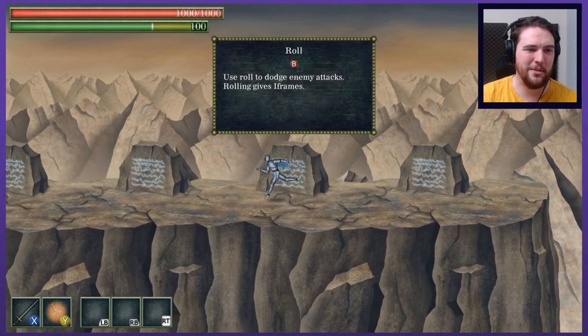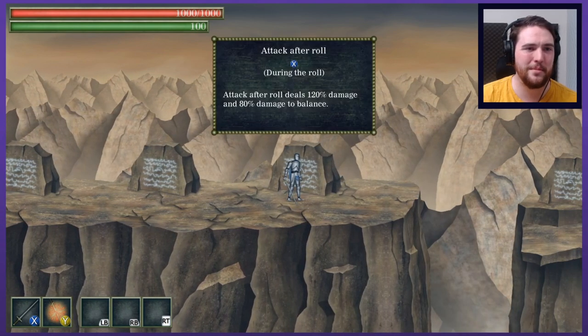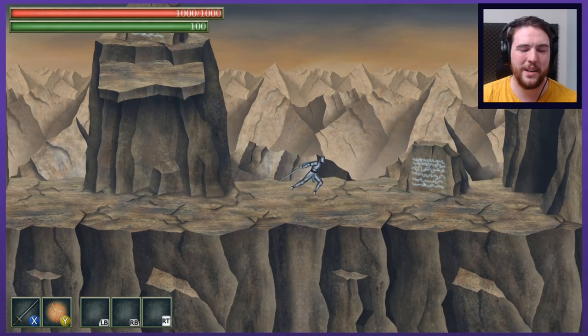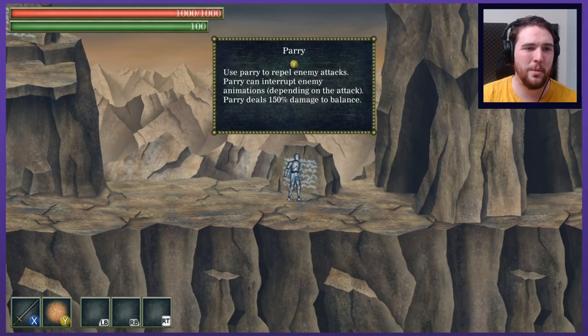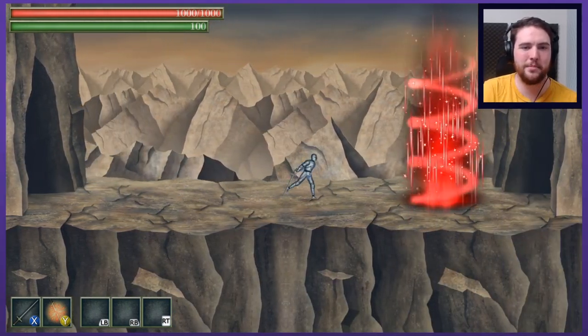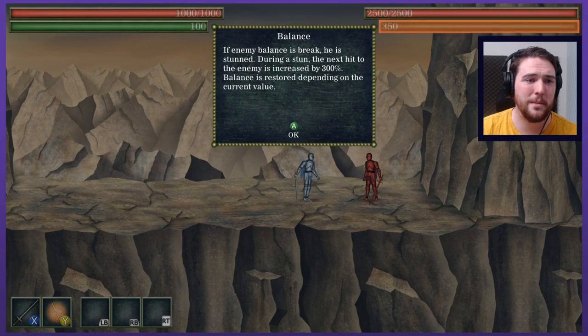I'm already seeing new ways to chain together attacks — a roll and stab is something unique. Rolling gives a few i-frames. Attack after a roll — I figured that one out on my own. There's also a quick jump down and parry. Use parry to repel enemy attacks. Parry can interrupt enemy animation depending on the attack, and it deals 150% damage to balance. That must be your stamina — what I'm used to referring to as stamina is here called balance. If an enemy's balance is broken, he is stunned. During a stun, the next hit is increased by 300%.